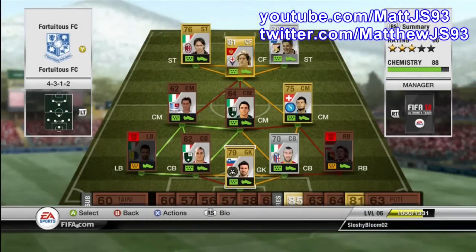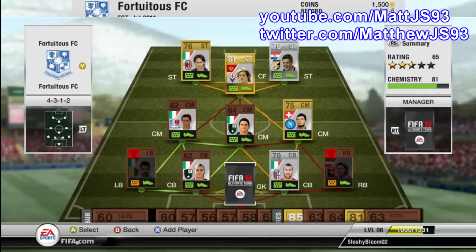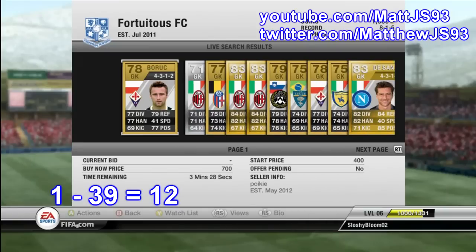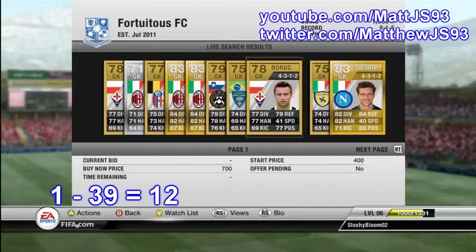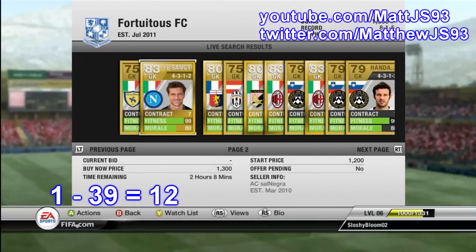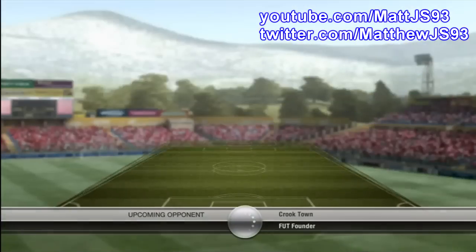What's up everyone, I'm MattJS93 and welcome to episode 6 of the Random RTG. So we start off this episode by discarding Handanovic after his several poor performances and we go into the market with 1,500 coins and we get De Sanctis. He was the 12th player on the market between 1 and 39 players and we put him into our squad.